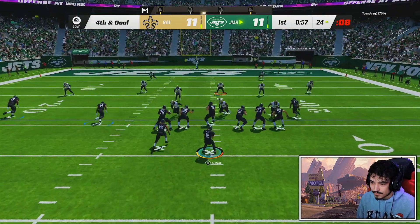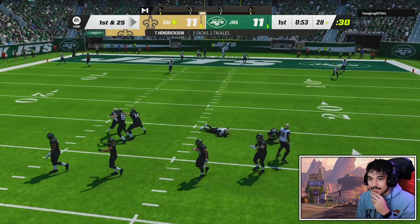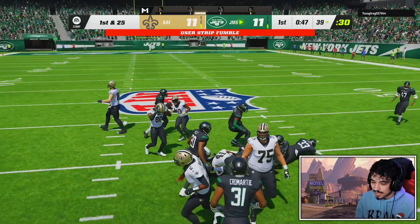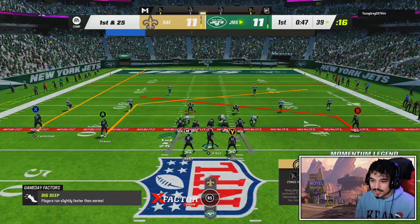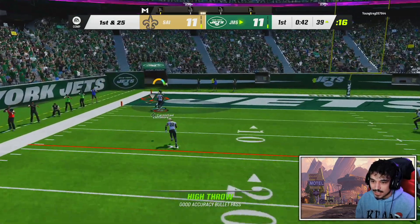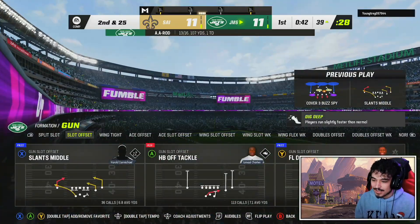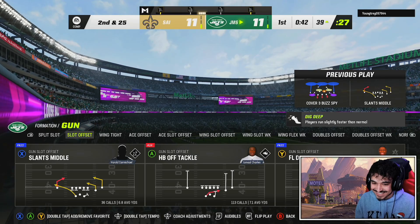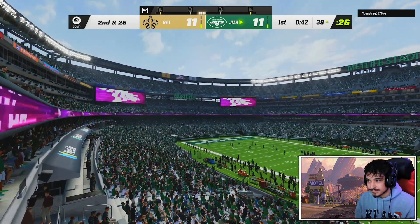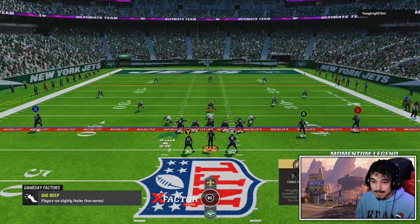Turnover on downs — ball's on the ground, someone's gotta pick it up on our team. There we go, our ball. Marshall Lattimore's got a little bit of height to him but he ain't six foot eight — that should be a touchdown. Never mind. He's got Tip Drill and it's just going crazy against us.